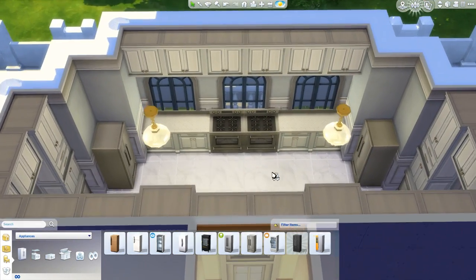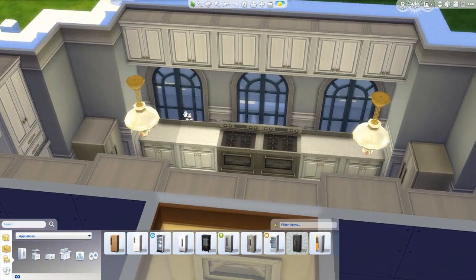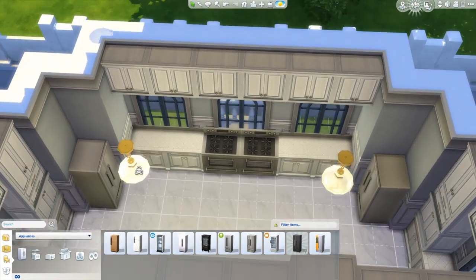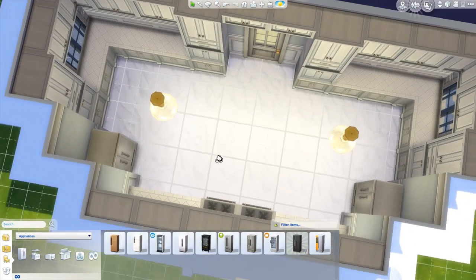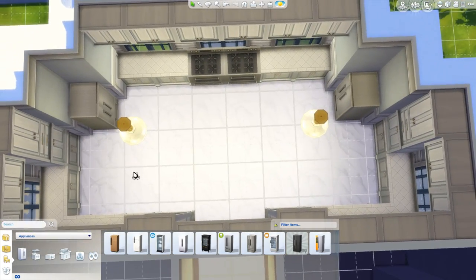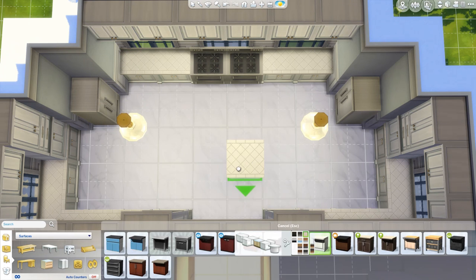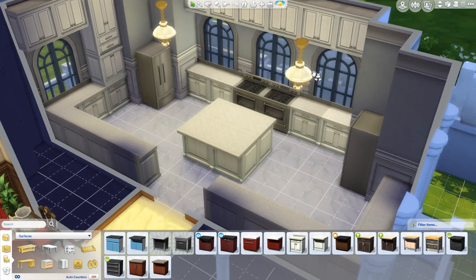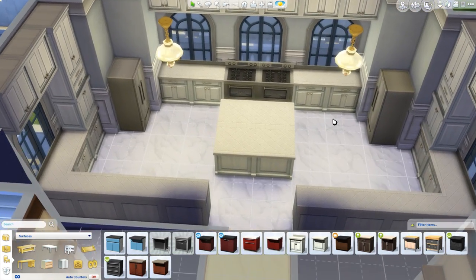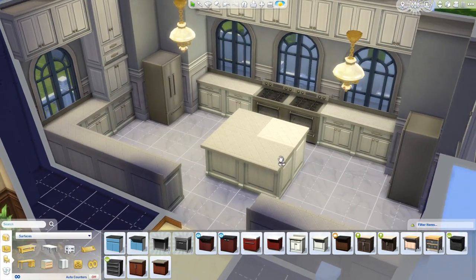I'm pretty sure you guys will understand. We need to incorporate something in the middle — I think we can fit in a counter or something. Let's put a center island over here. The space is not so bad, which takes advantage of one of my favorite features in the game: the ability of the Sims to kind of snuggle their way into a small space. I really like that feature.